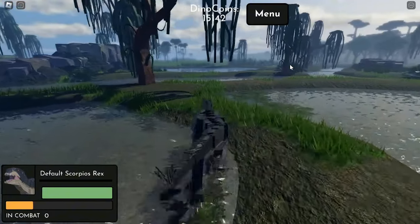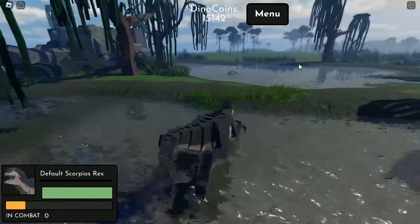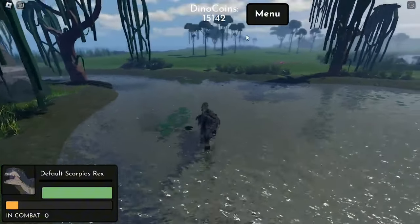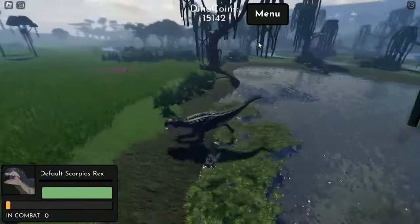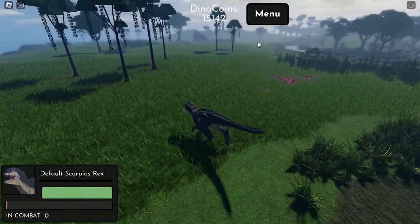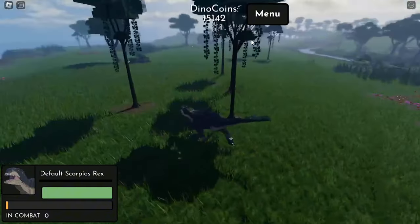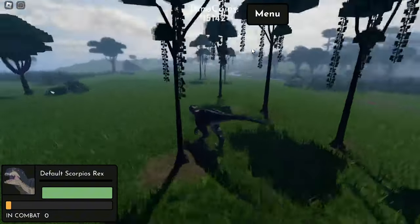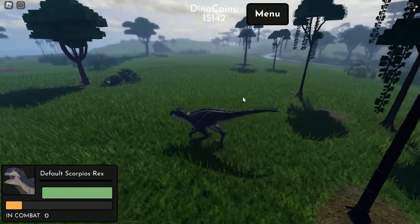For the next easter egg we have the Godzilla - the new Godzilla in here. Maybe they put a Godzilla easter egg, maybe they're adding a skin for their T-Rex, and that is only my prediction. I hope they add a skin for the T-Rex; they already have a skin for the T-Rex but it's only the texture.